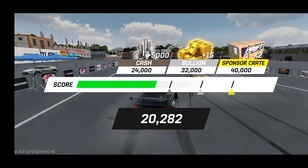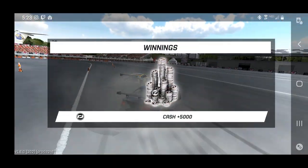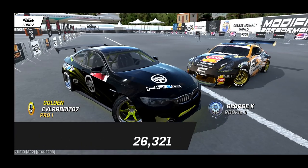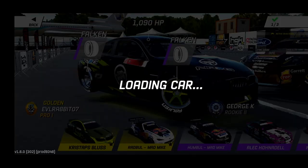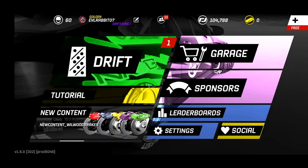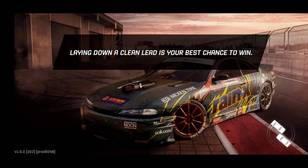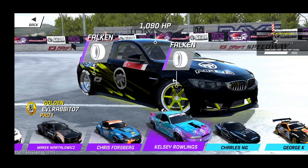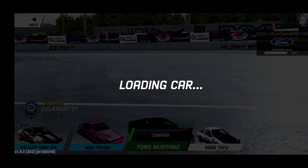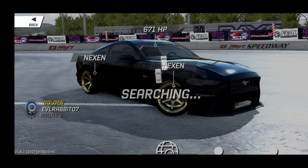So we're gonna forget this challenge for right now and go take on some random tandems in the Mustang. We got some cash though. We're gonna back out to the lobby and see what kind of random tandems we can get. We're going to Cali Banks — Irwindale — and see if we can't do some stuff in the Stang. Maybe we'll pull out the M4 also, but I've been having a lot of fun. You know what? Let's change tires.